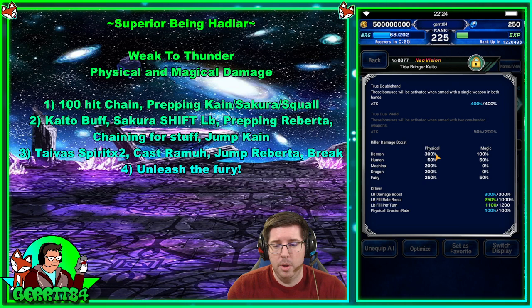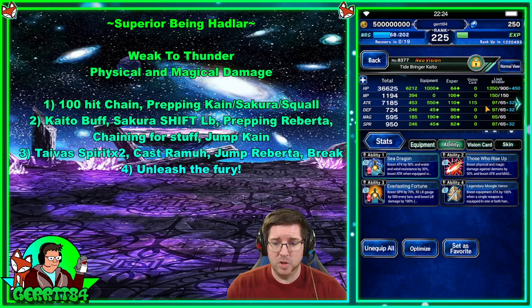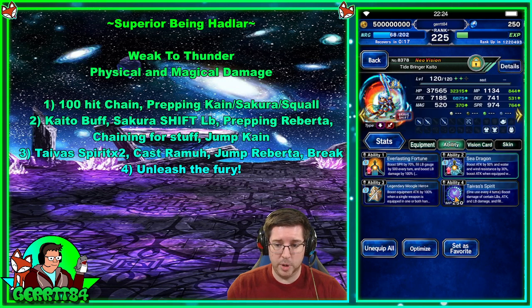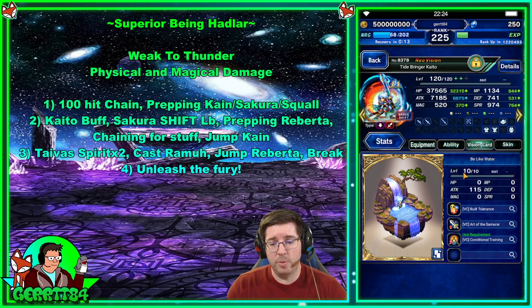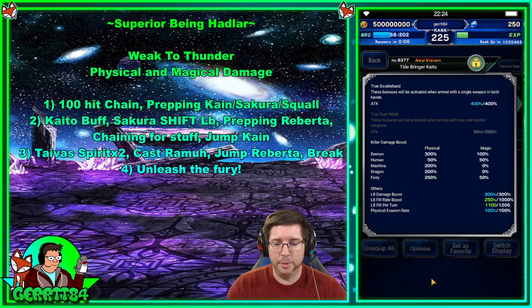Kaito is built for LB damage and Demon Killer in the base form — pretty much all he needs. The rest of the stuff is just buffing his stats. In the shift form he's wearing Tyvus's Spirit and has his own vision card, but the base form is where we're doing all of our damage, so LB damage and Demon Killer — there you go.